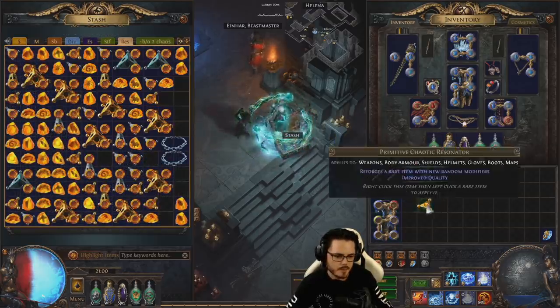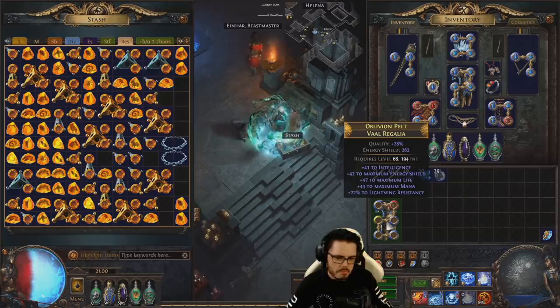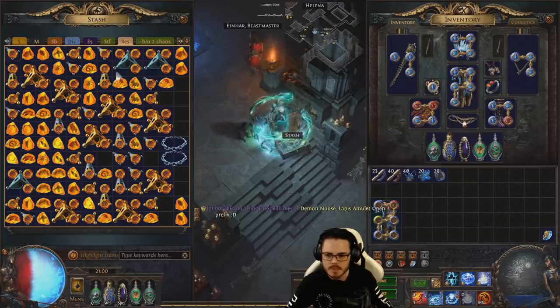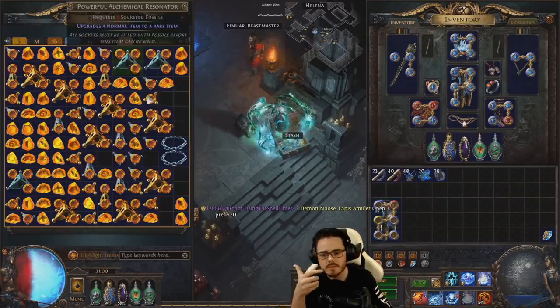So we'll just use a chaotic resonator — this will randomize the mods, so you want to do this first before you do any other crafting. I got 28, so that's fine by me. That's about the best Hillock could give, I think. So that's fine.